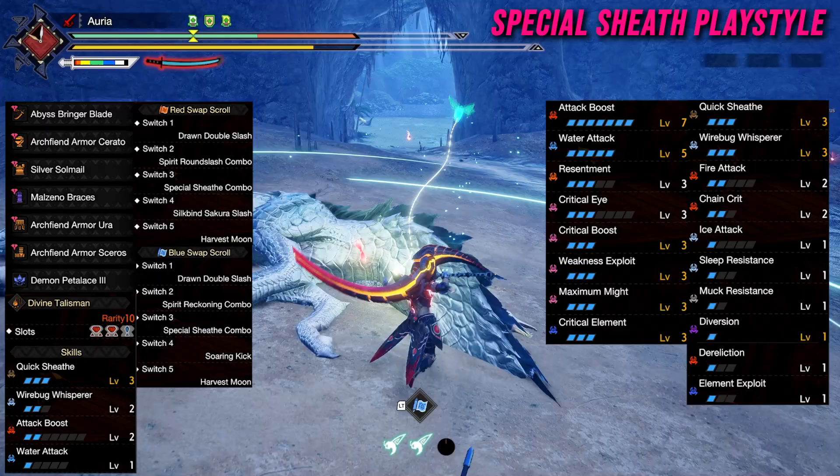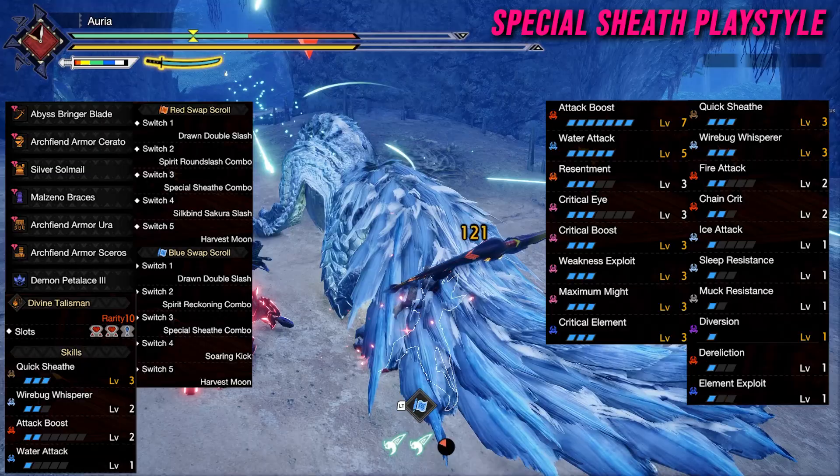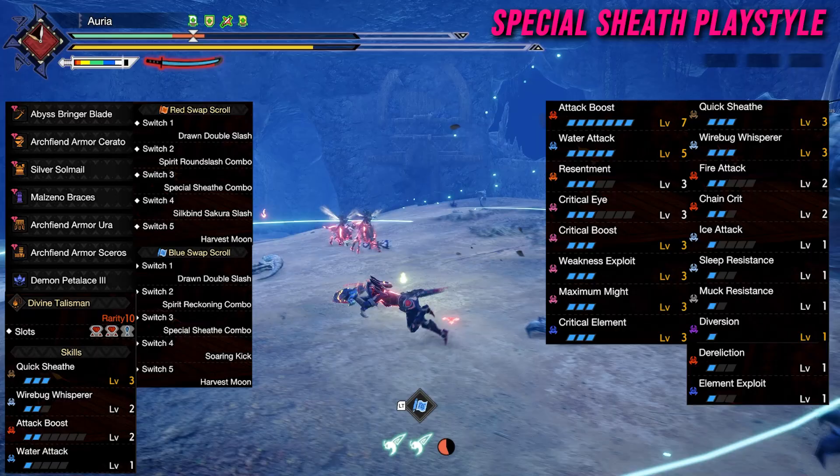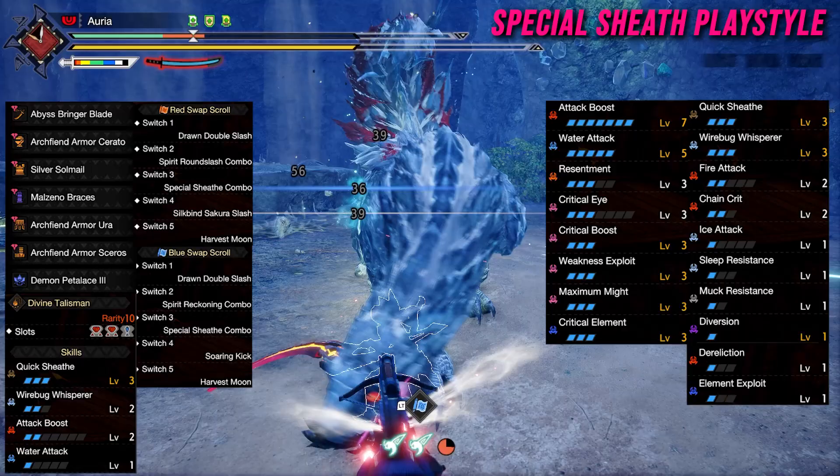For our armor skills, we have all the DPS skills we want: Attack Boost 7, Element Attack 5, Resentment 3, Crit Eye 3, along with WEX and Max Might Level 3, so we have 95% affinity when our stamina gauge is full. For elemental damage, we have Water Attack Level 5, Critical Element Level 3, Element Exploit Level 1, and Chain Crit Level 2.